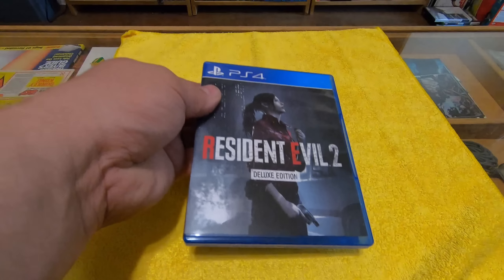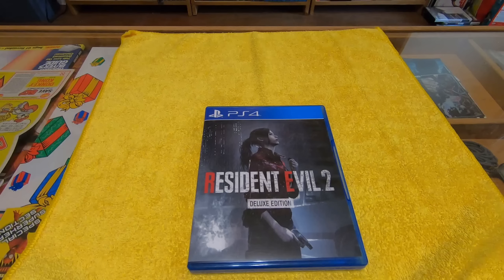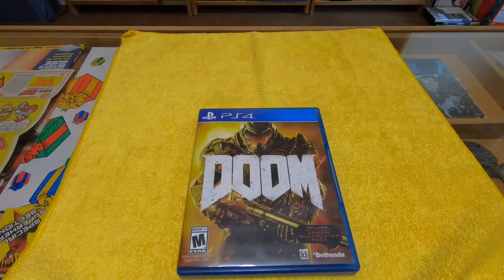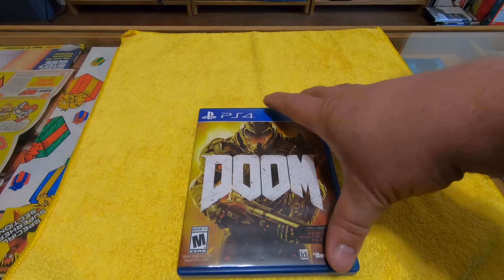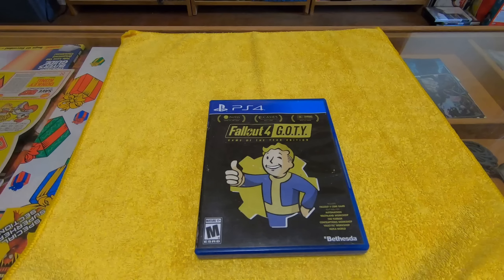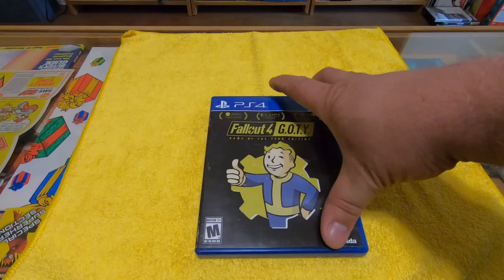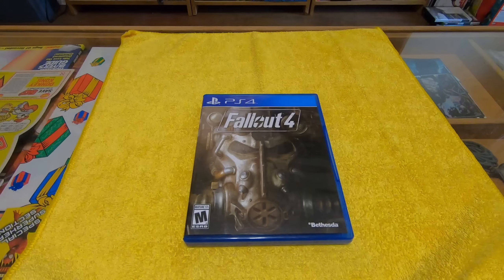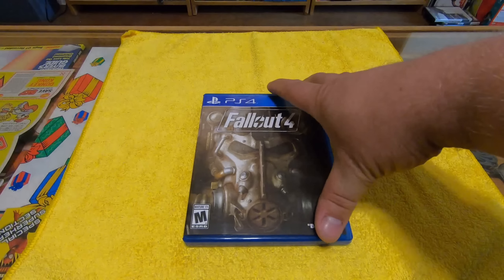Minecraft Story Mode — this is a Minecraft game with Telltale-type things where you choose your own path. Battlefield 4 — this was one of the first games to come out with the system. There's Slain Back From Hell — this is the collector's edition I had showed you earlier, this is the physical game here. Here's Okami HD — you're the wolf and you actually paint things to move around in the game, it's kind of crazy.